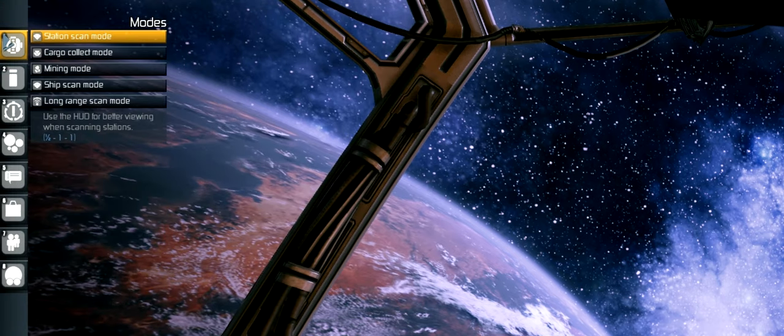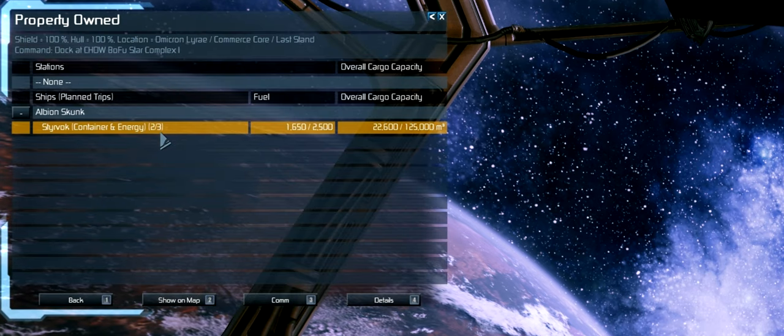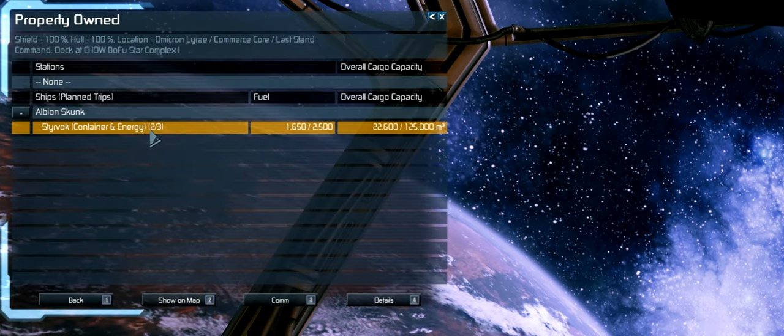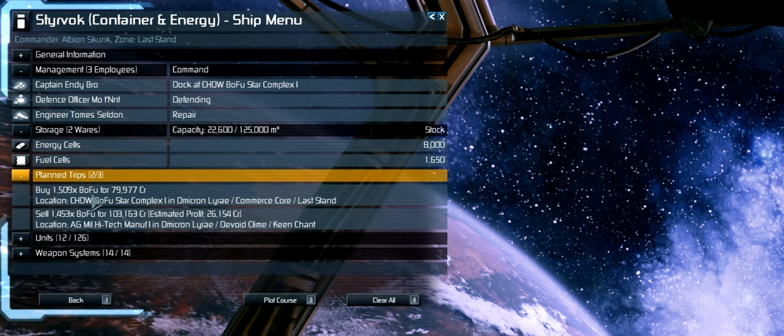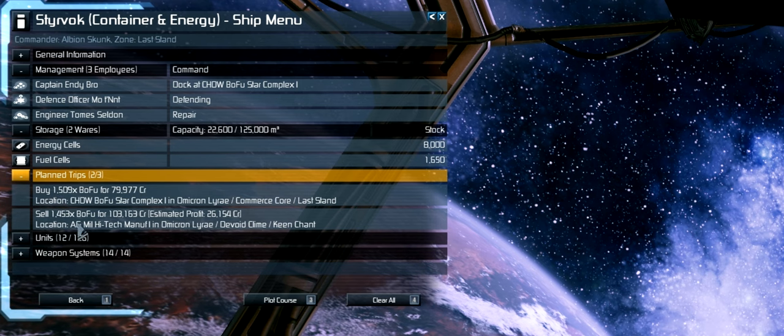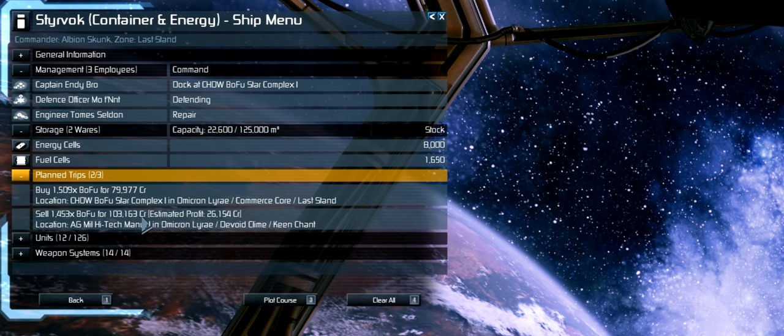So then I can go to my property and I can see that my Styrvok has two things to do now. If I click on details and then planned trips, first it's going to buy some Bofu and then it's going to sell some Bofu for more credits. So that is how you make a basic trade in this game. I hope you find it useful and see you next time!